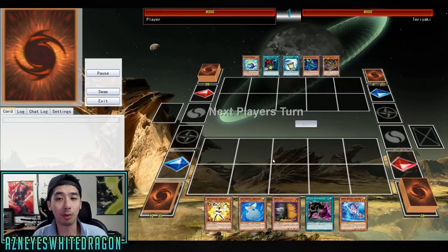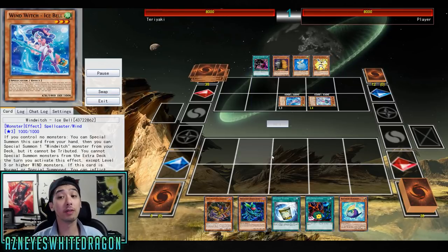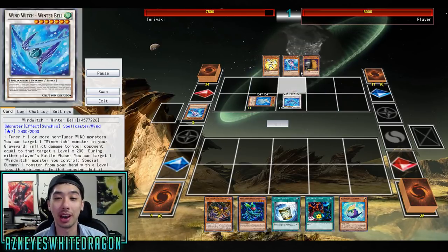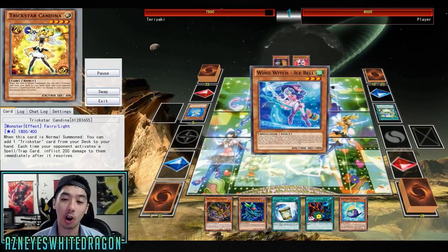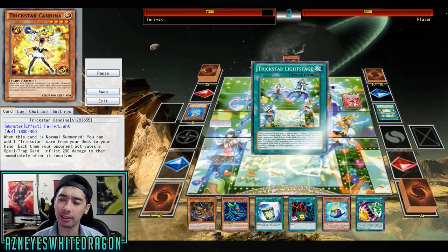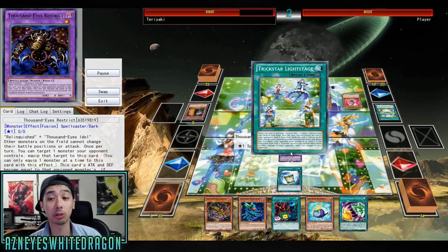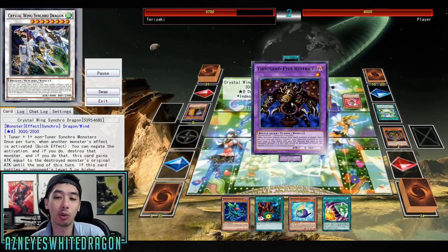Now I've got a few replays to share. We see Trickstars over here — very, very annoying deck to deal with. That deck in OCG, the Trickstar Reincarnation — the card that basically destroys you turn one — is actually at one or banned in OCG. Anyway, the point is this deck isn't as strong anymore. We see Instant Fusion activate, and in response we see Thousand Eyes Restrict gonna probably absorb some things — he's gonna go ahead and try to take that.